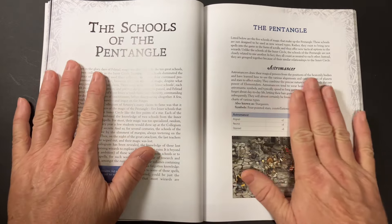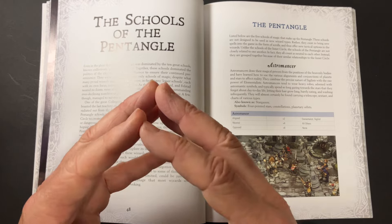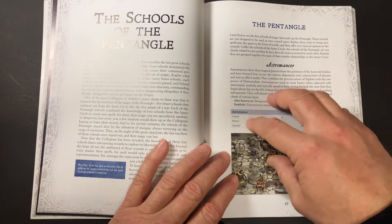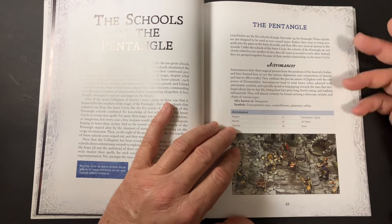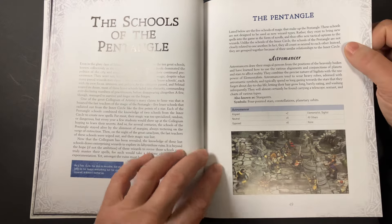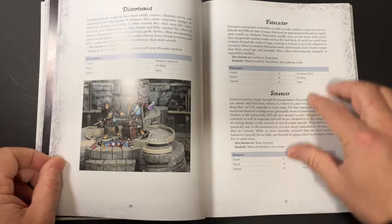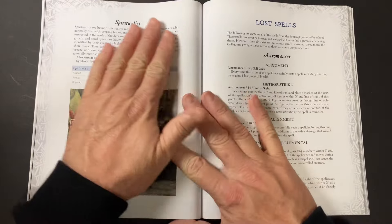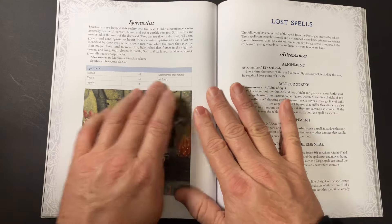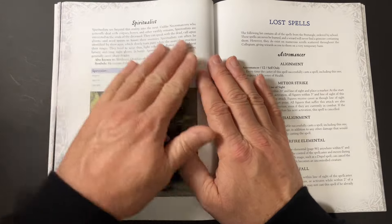Now moving to the Schools of the Pentangle — Astromancer, Distortionist, Fate Caster, Somonancer, and Spiritualist. These schools are slightly weaker than the ten primary schools, but they've got a place and there are some slightly changed rules to enable you to play one of these new wizards. There's a full range of miniatures from North Star and Osprey to support them. I particularly like the Spiritualist because it's aligned with the Necromantic schools and they have very good access to some really cool spells — quite a potent mix.